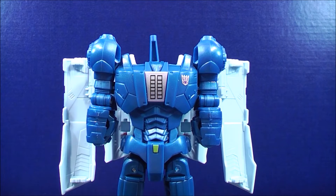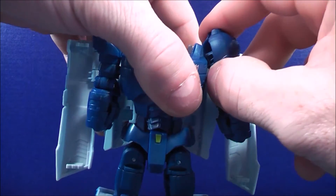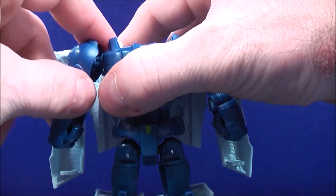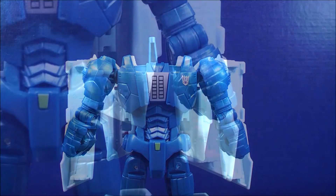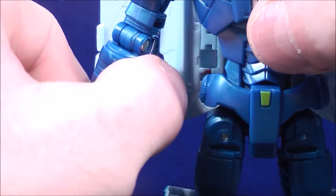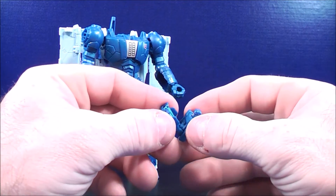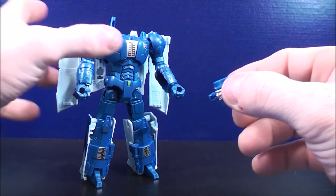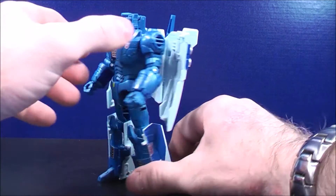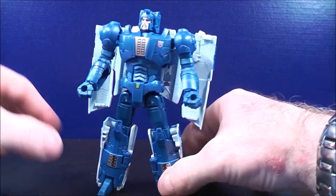Coming up to the top of Scourge, unpeg the arms from the side of the body — they're just pegged in on each side. Bring each arm down, then bring the fist out. Do the same on the other side, bringing the arm down and the fist out. Then take Fracas and fold his legs up to put him into the head of Scourge, clip the head onto the body, and here you have Scourge in his robot mode. With the weapon on the back, you can leave it up or bring it down if you prefer.